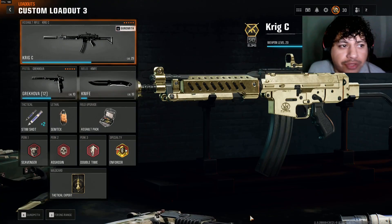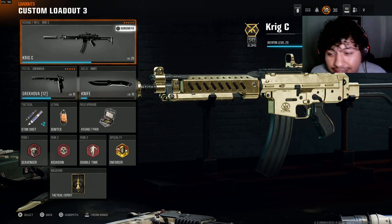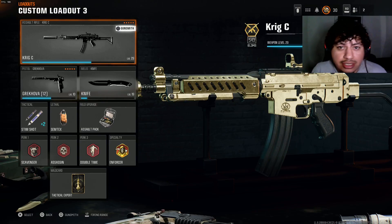Alright boys, so this is the class setup right here for the Krig C. I'm telling you this class setup is crazy. I was just straight slapping everybody with this gun. I already got the gun gold, as you can see, because I've just been having a great time with this setup. You can't go wrong with this gun — I literally almost dropped a couple of nukes while leveling it up getting it gold.